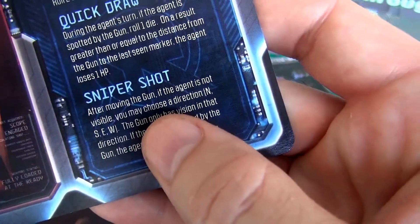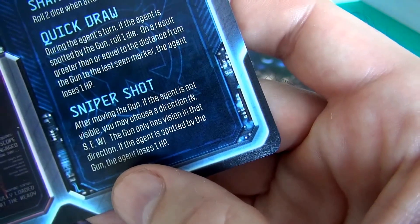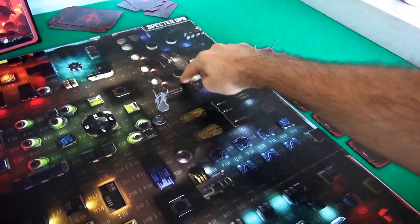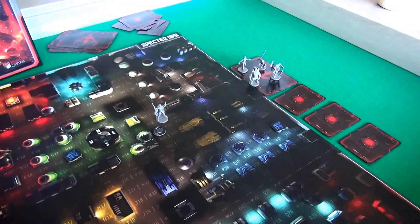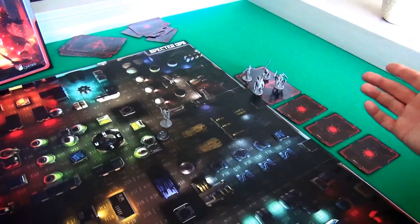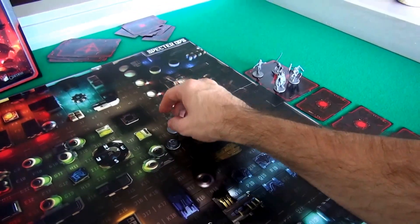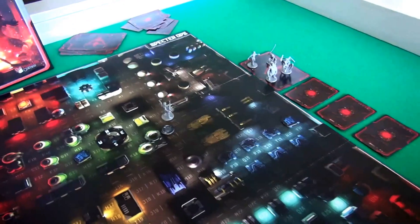The Gun can declare, after moving, if the Agent is not visible, you can choose a direction — north, south, east, or west. The Gun only has vision in that direction, but if the Agent is spotted by the Gun, the Agent loses 1 hit point. So the sniper can say, 'I'm only looking to the east.' That means he'd instantly get a shot and hurt the Agent. The Agent probably only has 4 hit points, or maybe 6 if they're the big guy. You get an automatic hit if the sniper puts out the sniper rifle. But that means he's blind — the Agent could come around the other side and the sniper wouldn't know it.